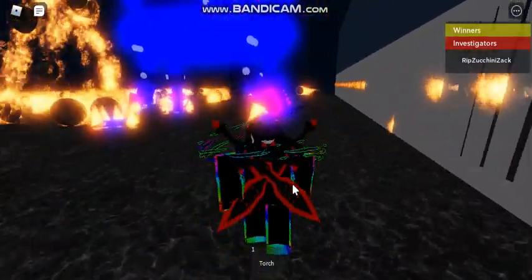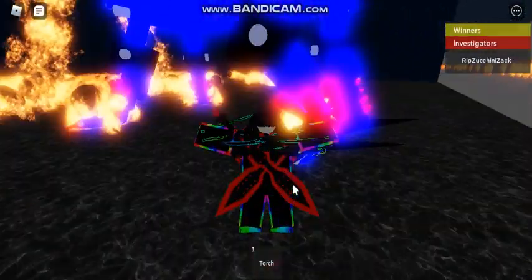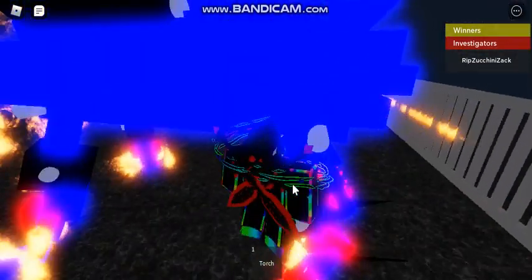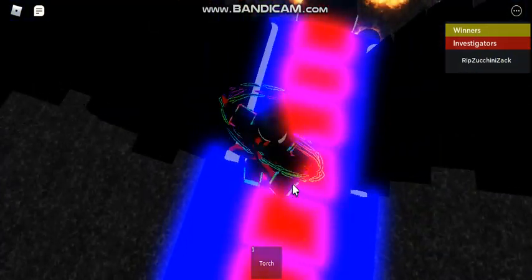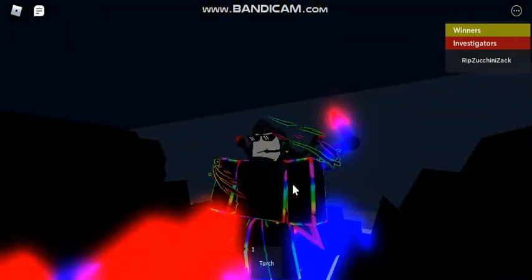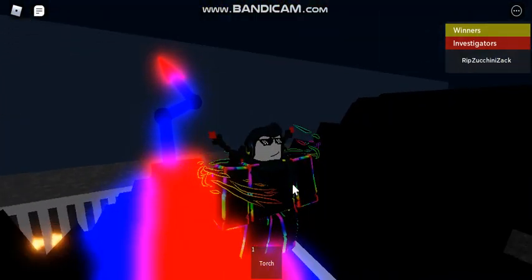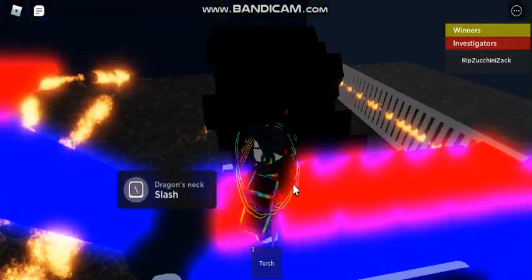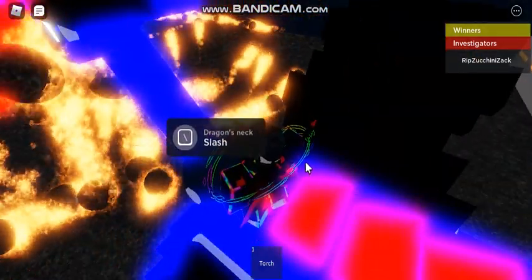Now, I have to hop onto the dragon and kill it. The dragon is harder than you think to hop on. Once you hop on it, you will proceed to its neck and this thing is called a proximity prompt.